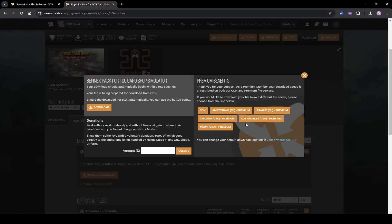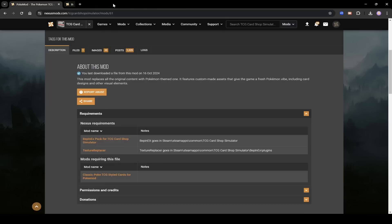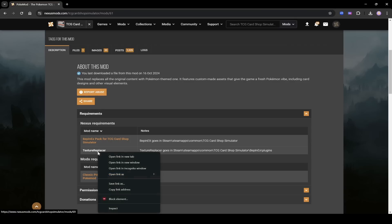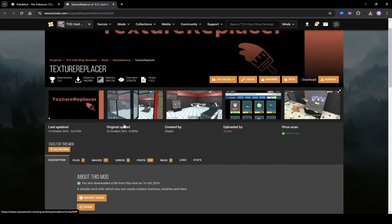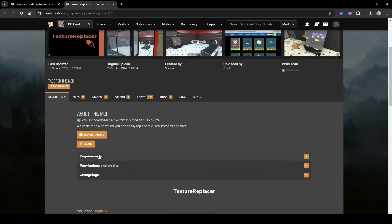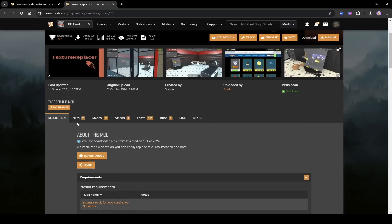Go back to your browser and close the BepinEX tab. Now on the PokeMod page, the next step is to install Texture Replacer. Right-click and open it in a new tab. Scroll down — the requirements note you need BepinEX, which we already did. Go to Files.